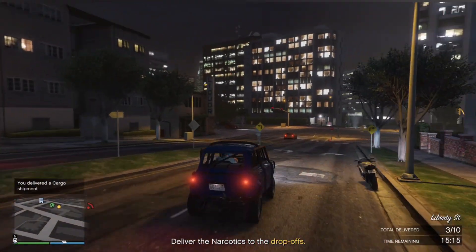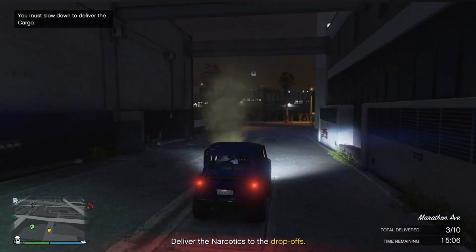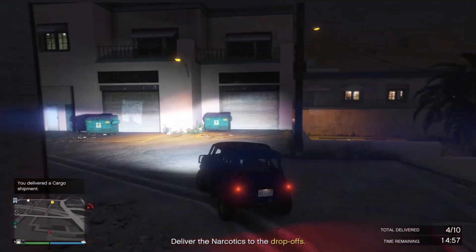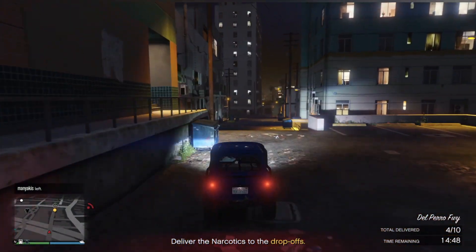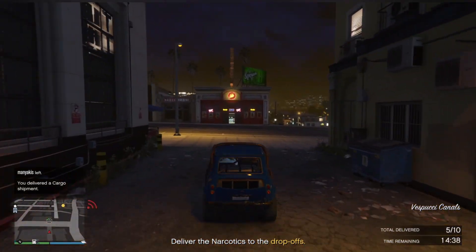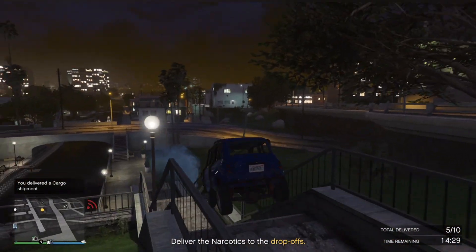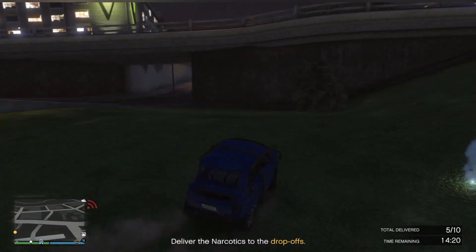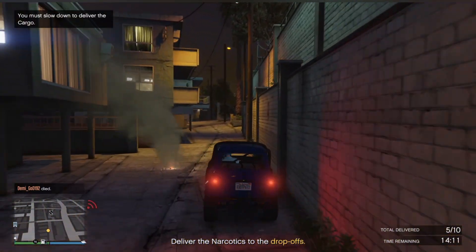Come through here and follow the smoke - there it is. Drop number four. Just down through here - I'm not sure I'm going the quickest way, but that'll do. There's the smoke, and down here - there is a medium-sized warehouse just to the left. This was the one I was suggesting to buy in my nine-crate method video. Coming down through the alleyway - and there is drop number six.